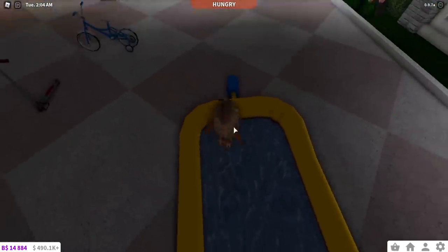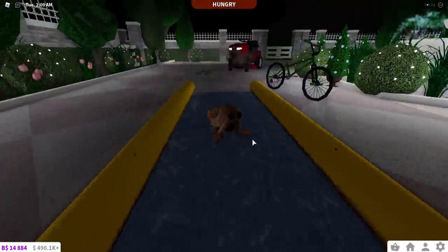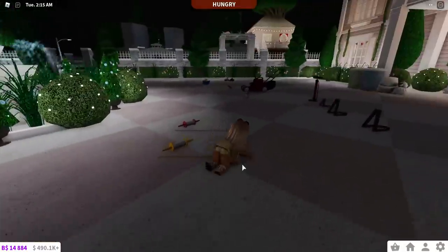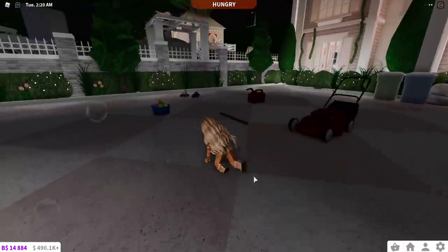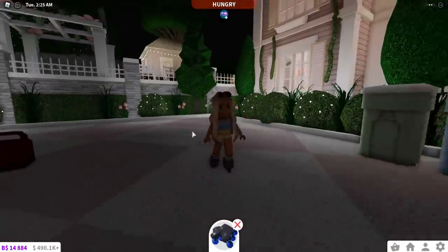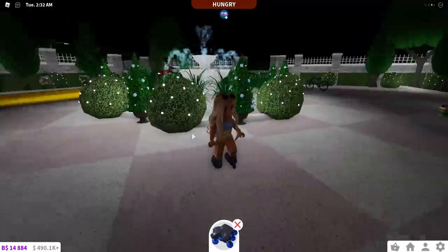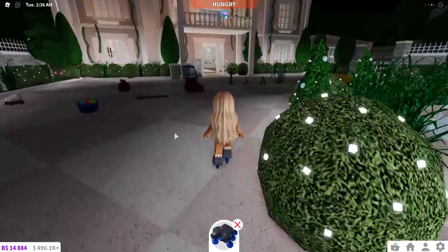Yes! Finally buddy can actually go on the slip and slide — even though he's not moving much, he might be too tiny. But yay, buddy can actually use it! And can buddy use the water balloons? Oh he can — that's so cute! And he can go on roller skates! Oh my gosh. This makes it a lot easier — some of the babies can't walk, but if you just put roller skates on them they can move everywhere.